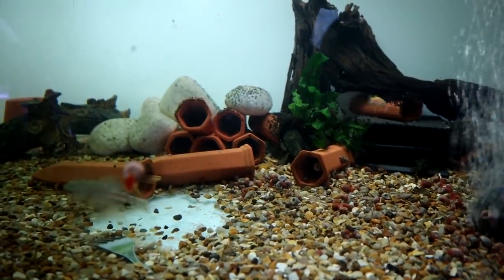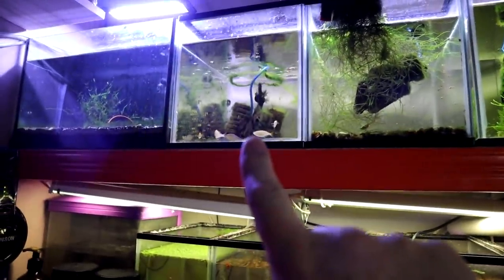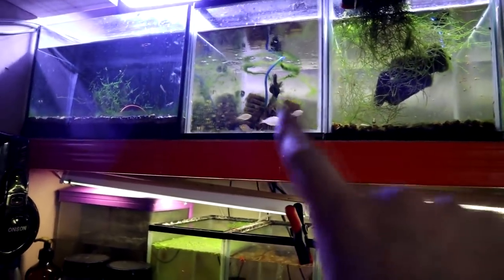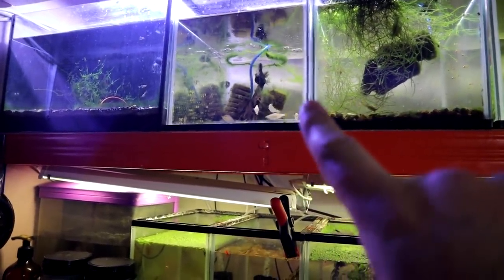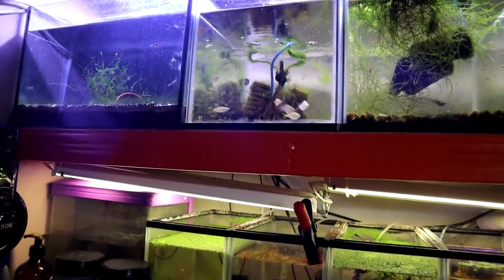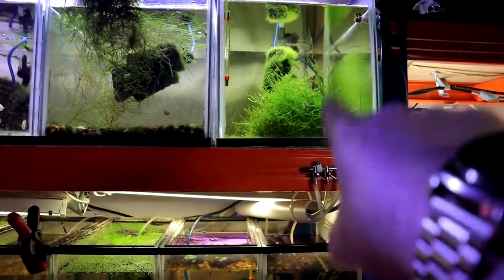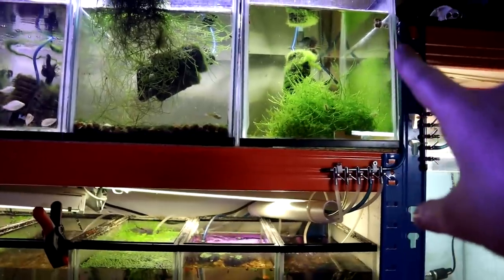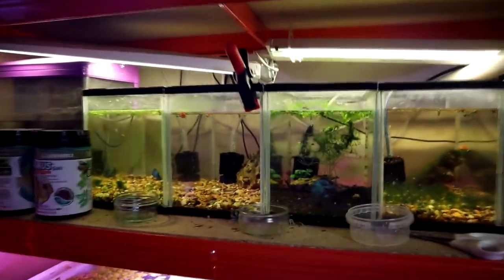I've got a lot of bristlenose plecos that I need to find homes for, so get in touch if you're interested. Up on the top rack, we've got just guppies and snails in this one, and the dwarf neon rainbows in here. I considered putting them in the bigger office tank just for some movement, since I think they're big enough that the bichir won't bother them - or maybe just some proper full-sized rainbows. This one is just more guppies, shrimp, and snails, and here I've just got a few baby bristlenoses to take care of all the algae and get that cleaned up.